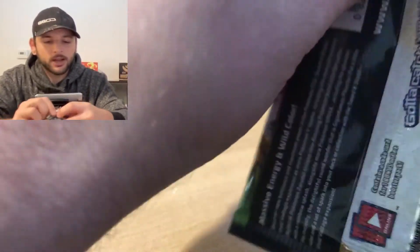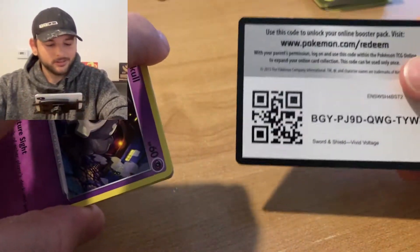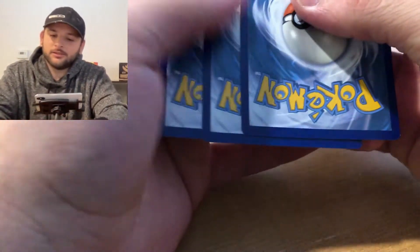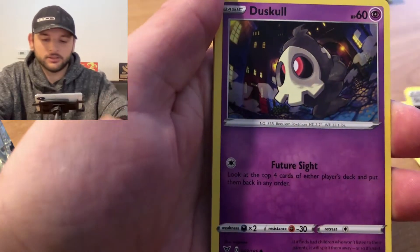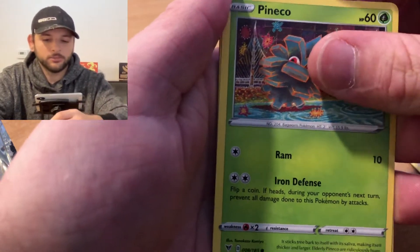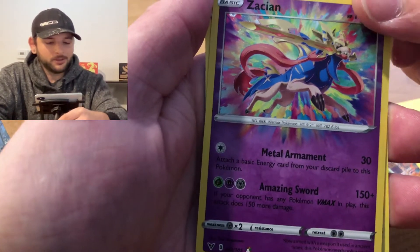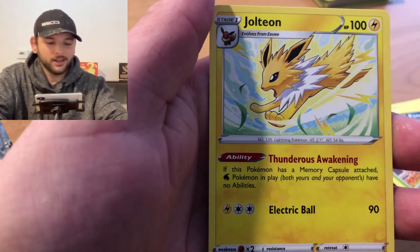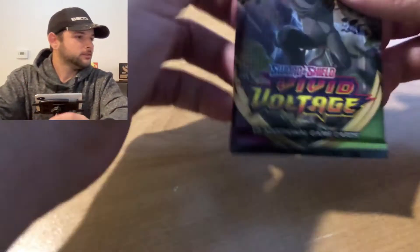Come on, we gotta get at least one V or VMAX card! It's not looking good for me. Here's a code card. We've got Water Energy, Gogoat, Careless Stone Energy, Duskull, Electric, Pineco, Mudbray, Pachirisu - oh! We got an Amazing Rare Zacian and a regular rare Jolteon! Awesome - that is a Zacian!